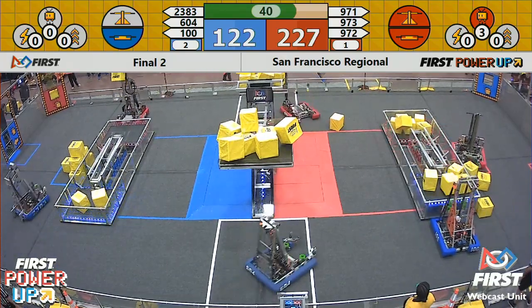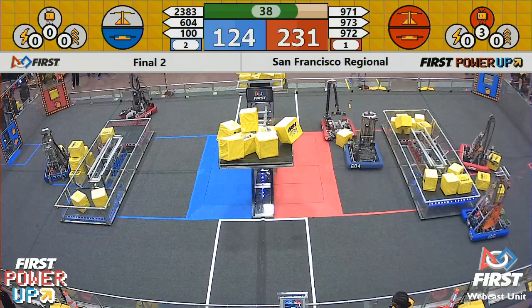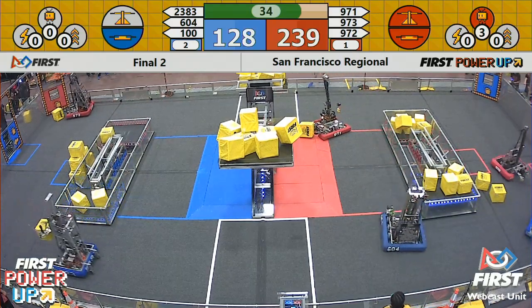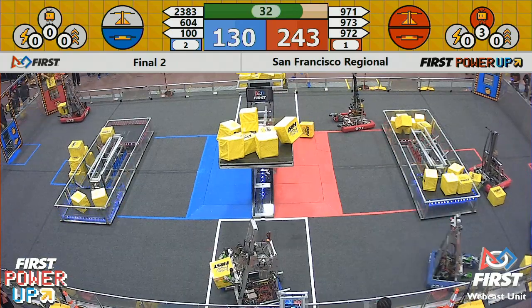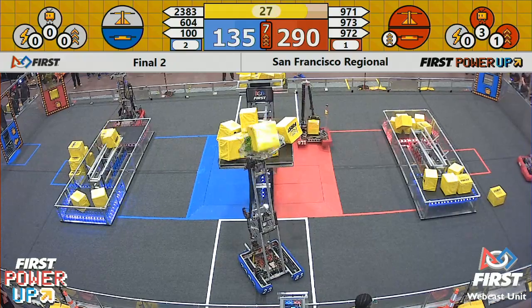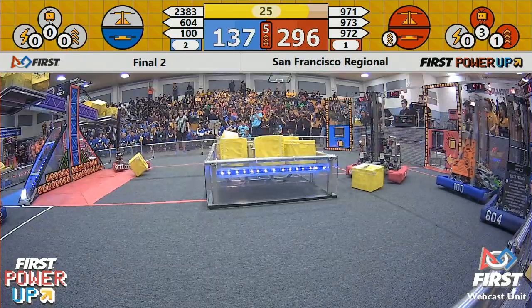Six to four, Quicksilver's got another power cube on there. The balance is very, very close now, but it's still to the Red Alliance side. They need to get more power cubes up there before the Red Alliance can. Spartan Robotics have one and they're ready to get one more on there. Greybots have one on their machine as well, trying to take away the blue side switch, but they haven't got another power cube on there yet.